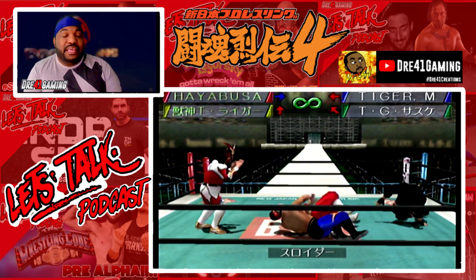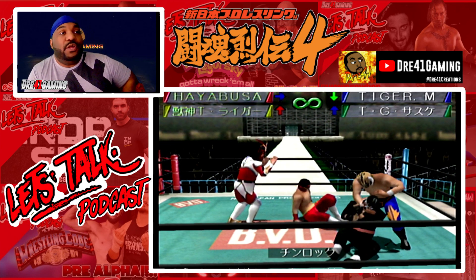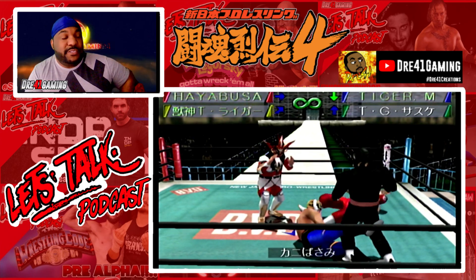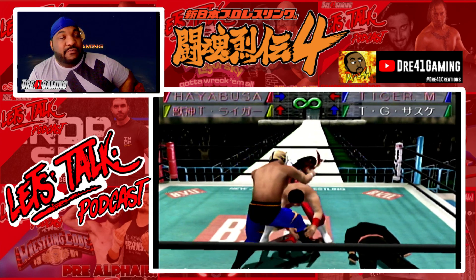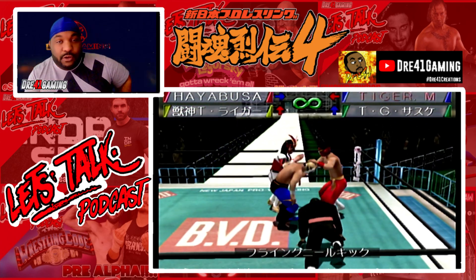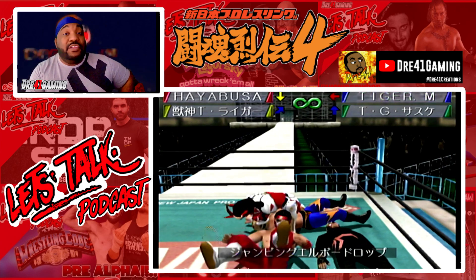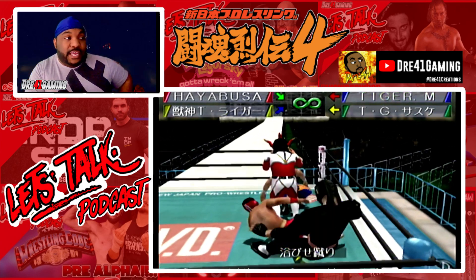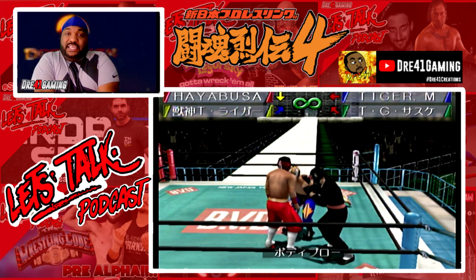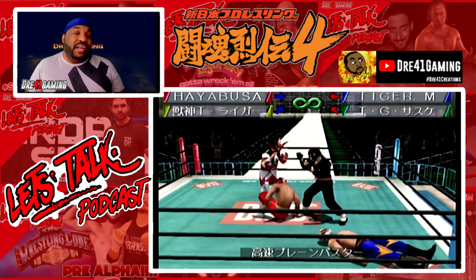The big thing about this game is the movesets. Oh my goodness. If I have to rank this in regards to wrestling games that I've done movesets in, this has to be top five. You can choose what type of pins you do — if you hook the leg, or put both hands on his chest and press down, or just a lackadaisical kind of pin. That's a great option to have. You can also select how you want to stop pins: do you want to kick the opponent in the head, kick at their legs, throw an elbow drop? You can choose how you want to break up pins.